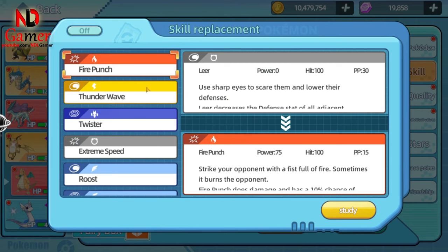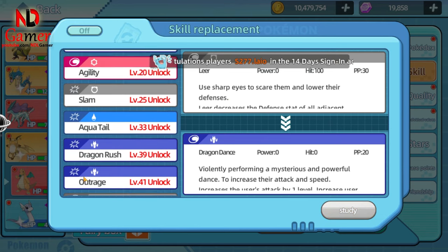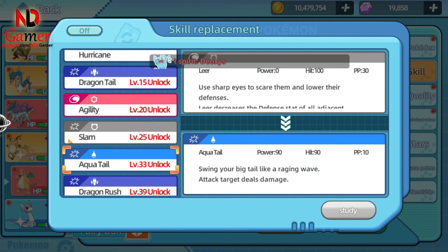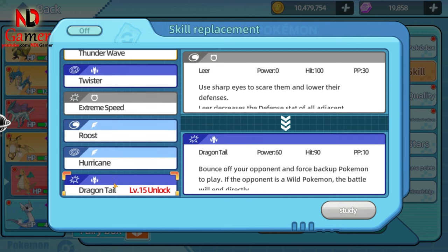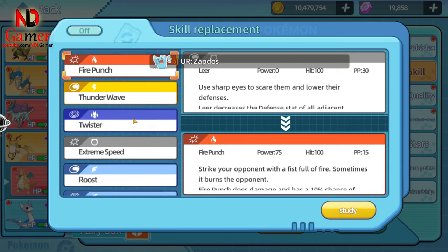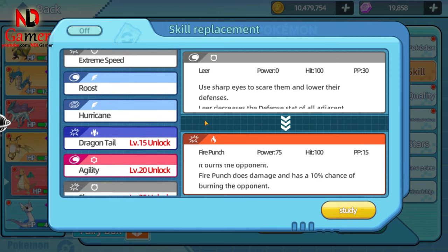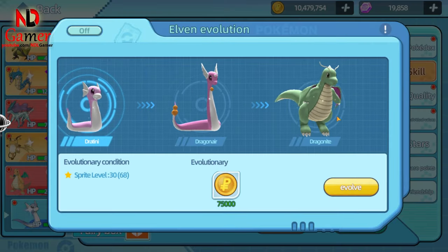When you reach level 68, go catch a UR Shiny Dragonite, also a very strong Pokémon. Many players have it at the start of the game, but without the Shiny version. I didn't get it early on because I was a bit lazy, but once I hit level 68, I caught a Shiny Dragonite and made a video showing where to find it. By the time you reach this level, I think you'll already know how to build it, so I won't go into that.